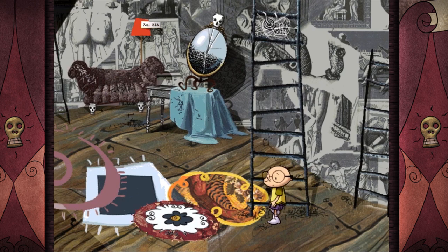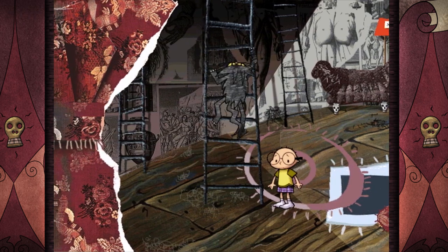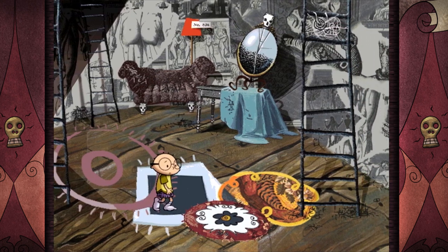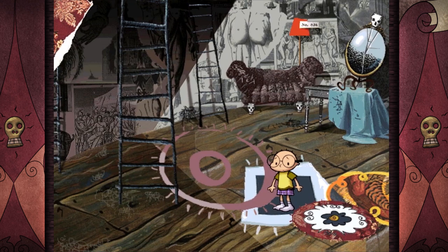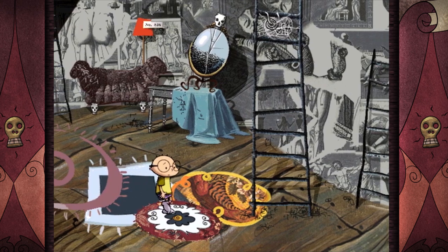All right, so now let's go this way. This ladder doesn't have the apple symbol so it will actually take you to a different part of the level rather than a different zone altogether. Now you hear a sound coming from over here — the puzzle has opened up for under this rug. So we can either go up the ladder or through the rug. I'm gonna go through the rug. It gets a little hectic down here so I don't know how much I can really talk.